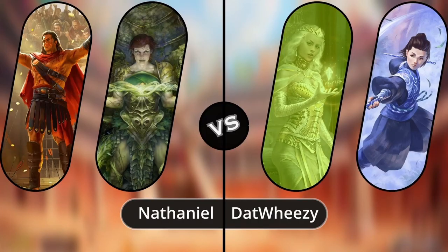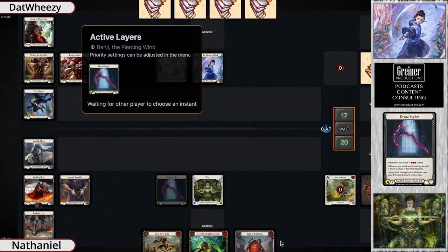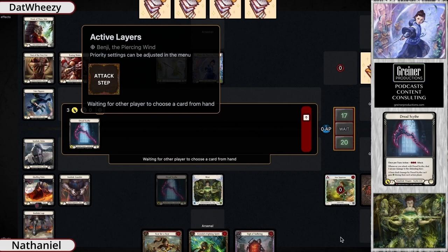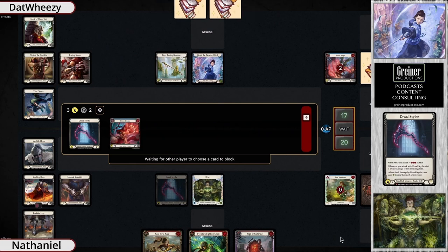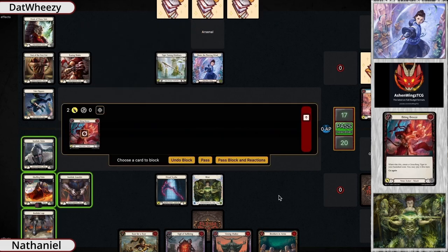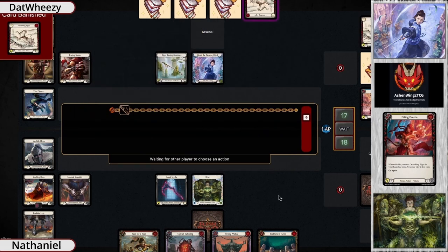Game two of this top eight match between Nathan and Dat Wheezy is underway. We have Benji going against Briar in the second game. It looks like we have a more fatigue style Briar here on Nathan's side against Benji, who we're assuming is running more of a tiger build, considering the Tearing Shuko, the Mask of Three Tails, and the Tiger Taming Kakara. Benji likes to utilize a lot of those two-power and lower attacks to get some good on-hits.